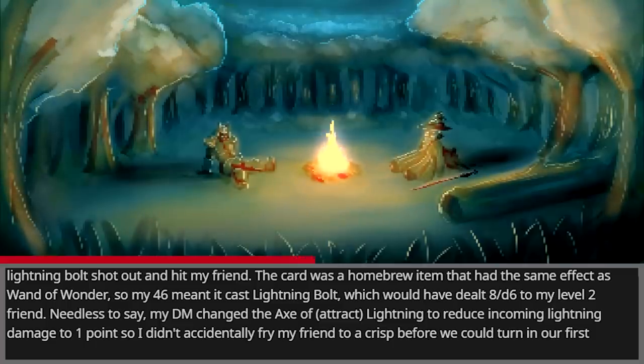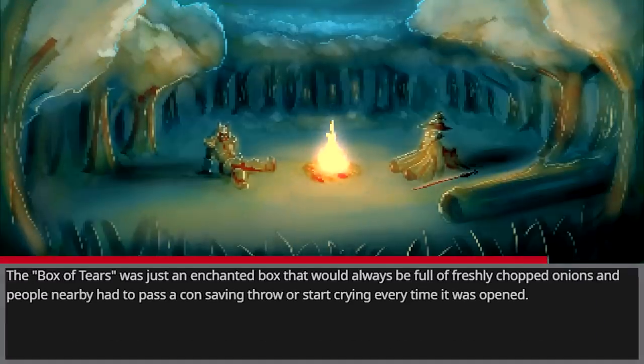The card was a homebrew item with the same effect as a wand of wonder, so my 46 meant it cast lightning bolt, which would have dealt 8d6 to my level 2 friend. Needless to say, my DM changed the Axe of Attract Lightning to reduce incoming lightning damage to 1 point, so I didn't accidentally fry my friend before we could turn in our first mission. The Box of Tears was just an enchanted box that would always be full of freshly chopped onions — people nearby had to pass a CON saving throw or start crying every time it was opened.